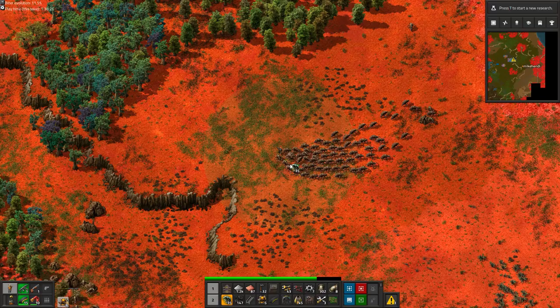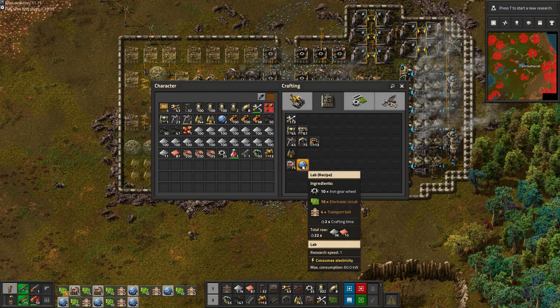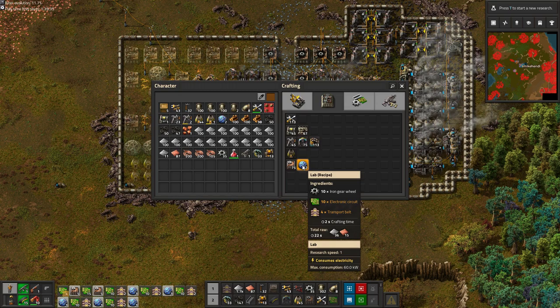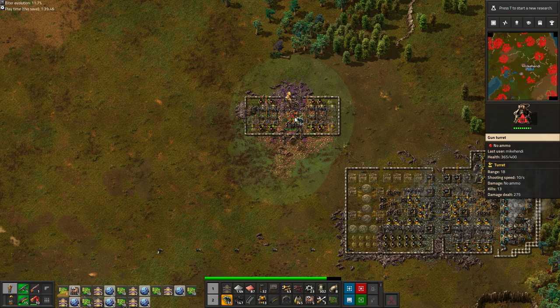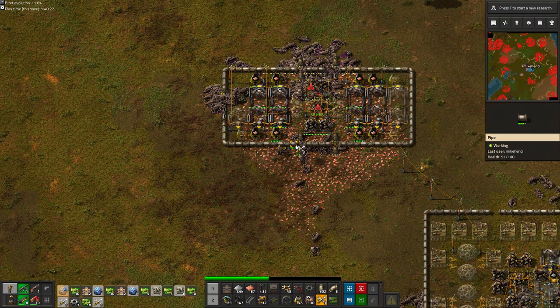We take a quick stroll outside of the base to take care of the two attack groups building up, and then even manage to craft some labs. It almost feels like we are getting somewhere. But we quickly get a reminder that it can all end in one moment of inattentiveness. The gaps in the pipe wall are working as intended though. Fortunately, this was a smaller group from further away and we managed to grenade them at the last moment. But if we fail to intercept just one big attack, it can all be over instantly.